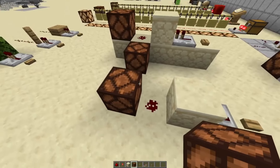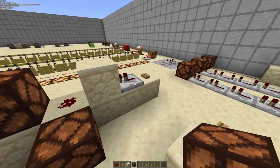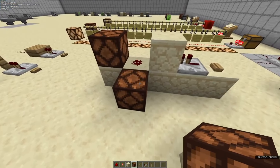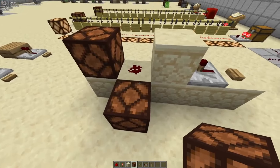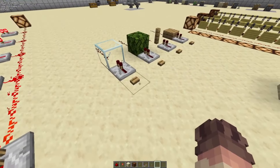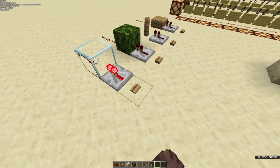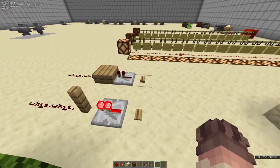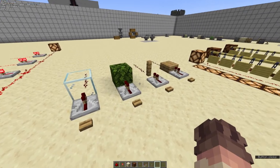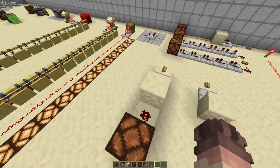Over here we can see that the block the dot is on is powered, and it will power blocks directly adjacent to the sandstone that the dot of redstone is on. Redstone signal cannot be transmitted through any transparent block like glass, leaves, fence posts, slabs, and more — it can only be transmitted through solid blocks.